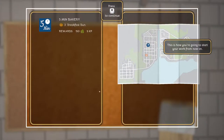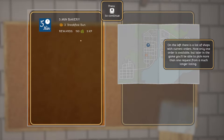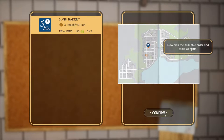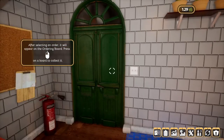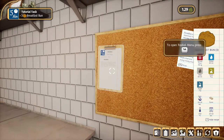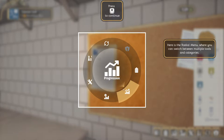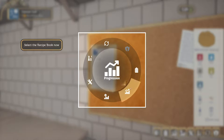Prison Simulator was probably my favorite one. The tutorial shows: press R to continue; on the left is a list of shops and current orders. After selecting an order it'll appear on the ordering board — left click on it to collect it. You can open the radial menu to switch between multiple tools and categories. Then select the recipe book from the radial menu.